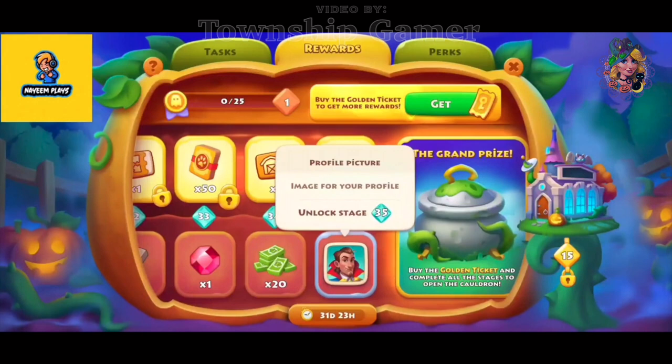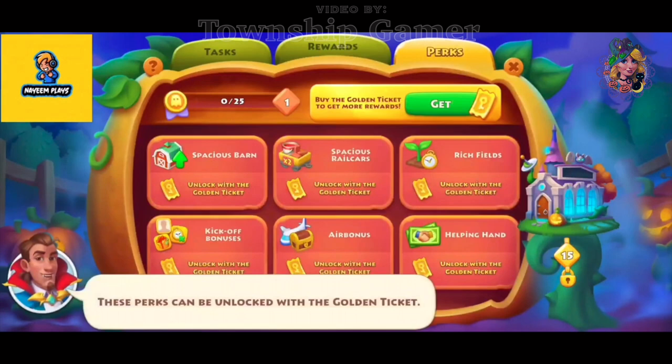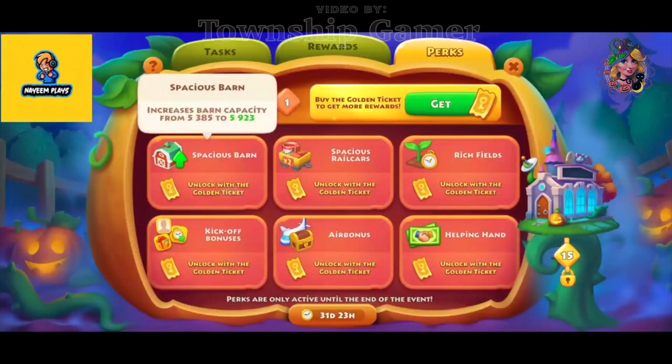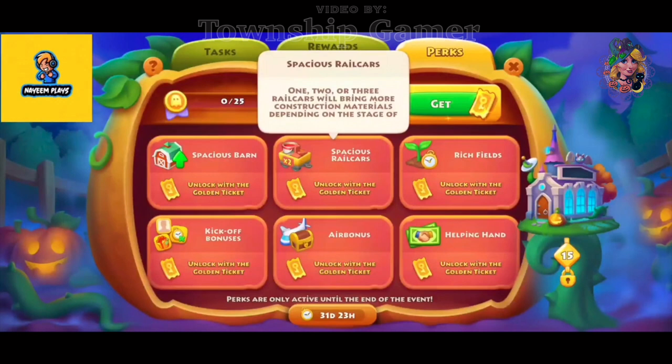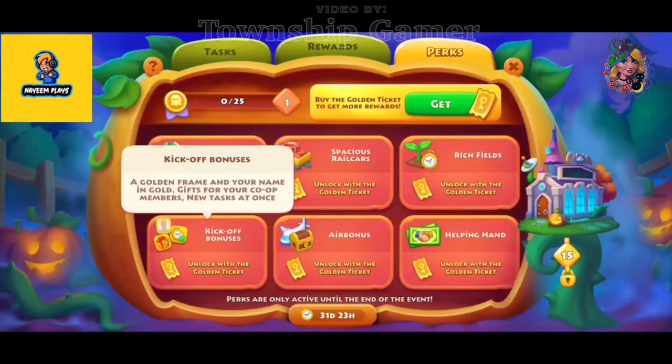No golden ticket needed. The total points required to collect all rewards is 4000 points. If you buy the golden ticket, the event perks consist of a Spacious Barn to get extra space in your barn storage, Spacious Rail Cars to get more tools delivered back from your train, Rich Fields where crops grow faster, and Kickoff Perks which include the golden frame and your name in gold, just like what we had in the previous event.